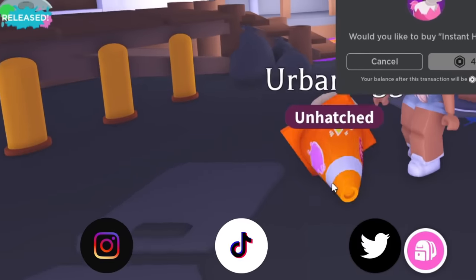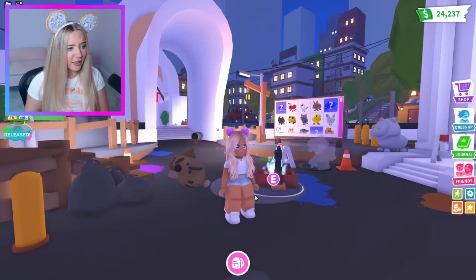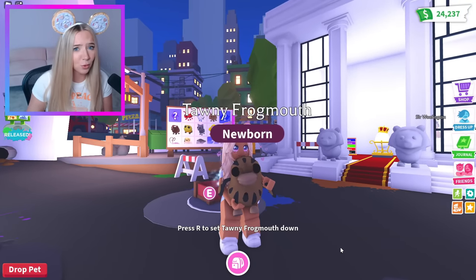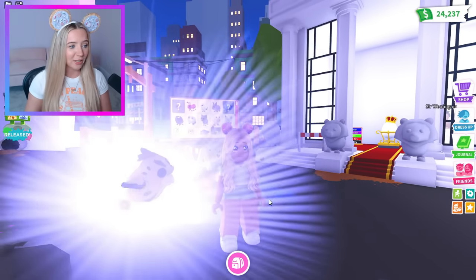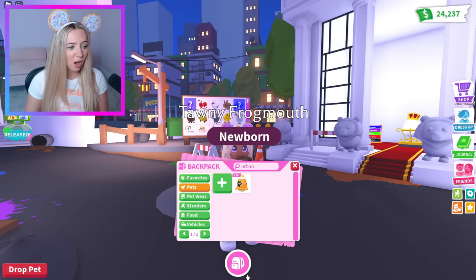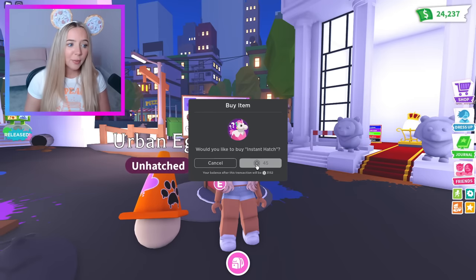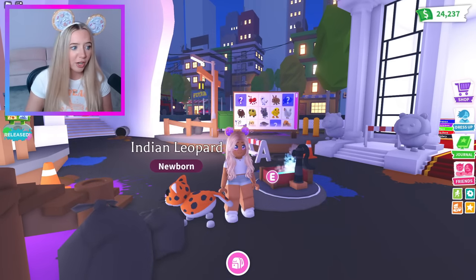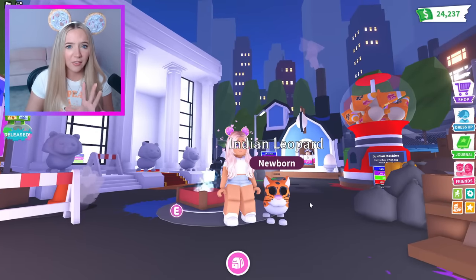It's nighttime, we've hatched two eggs. Third egg — it's a tawny frogmouth. It looks like a potato and an owl had some sort of nuclear accident. We're gonna pretend we didn't see that. We haven't doubled up yet — oh I just jinxed us, we got the uncommon again. I didn't realize the seagull was ultra rare so that was actually a really good second hatch. Oh, we got an Indian leopard — let's go! It does kind of just look like the snow leopard, giving reskin.